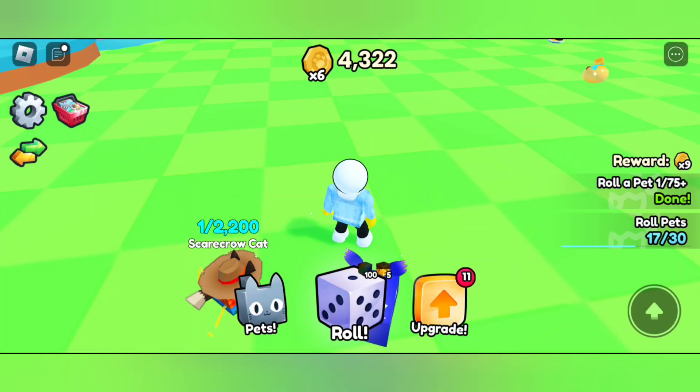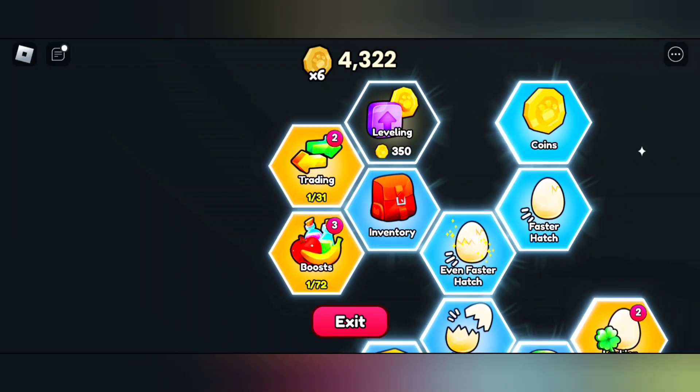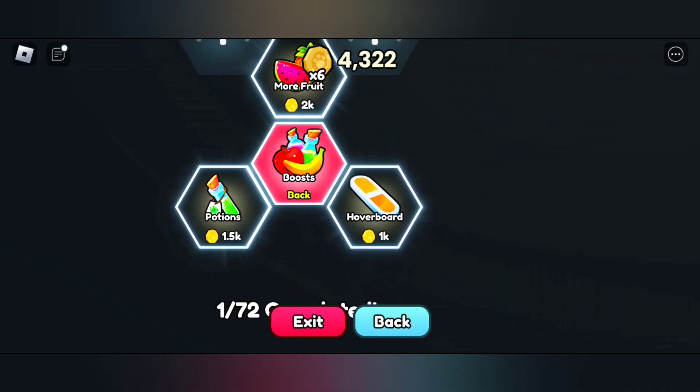To get the hoverboard, first you need to have the inventory. After having the inventory, you need to have the boost. Once you click on the boost, you can see there is the hoverboard — you need to have 1000 coins.